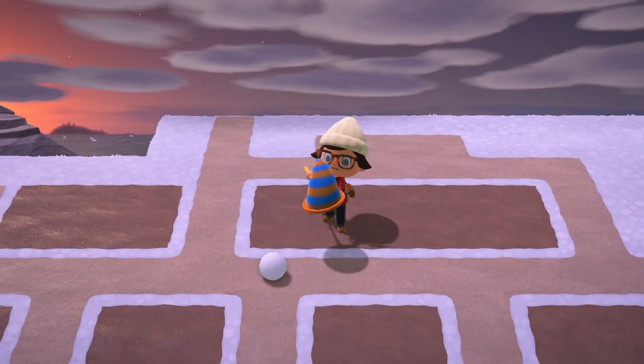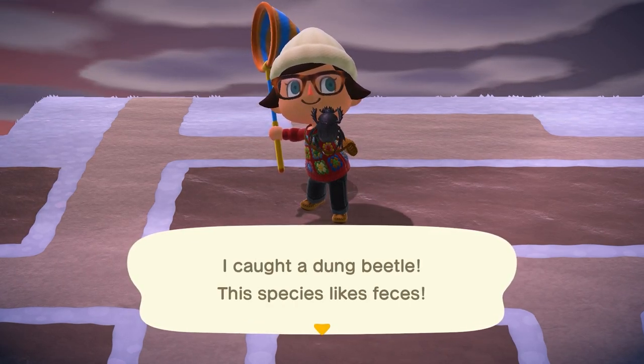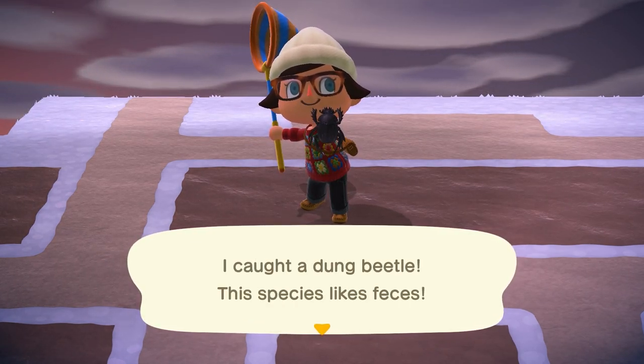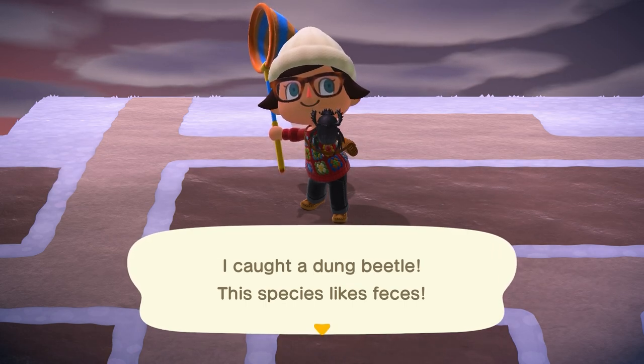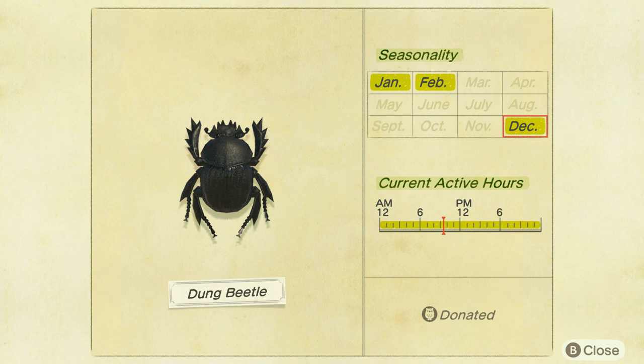Last but not least, we have the dung beetle. This guy is fairly easy to find — you're going to find him rolling snowballs around on the ground on your island. It can be found all day long and sells for 3,000 bells. I believe snowballs don't start generating on your island until a couple weeks into December, so this might be one you have to wait for. It will not spawn without snowballs on your island.